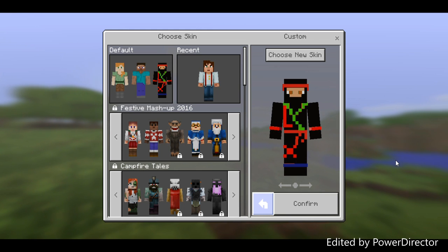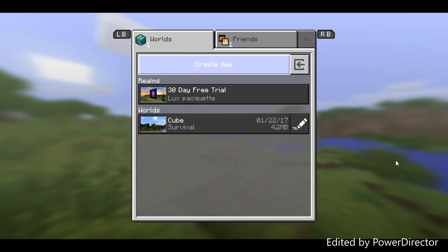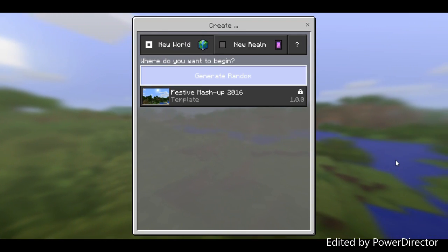I made my own skin and I've got a ninja — because he's a ninja. Ignore the wall where it says cube. We're gonna go into a new world.